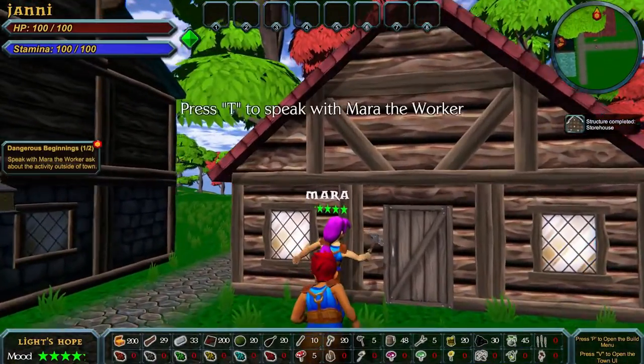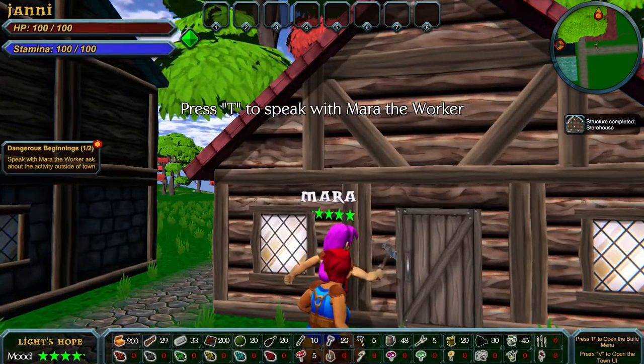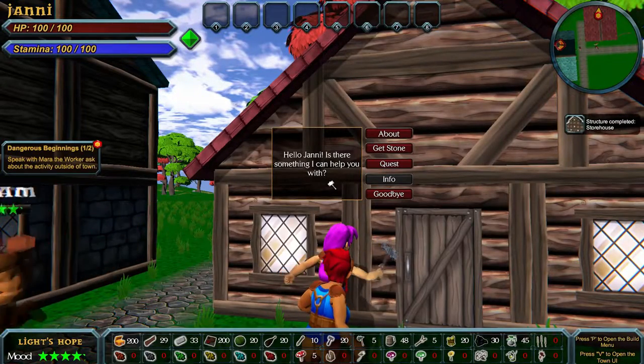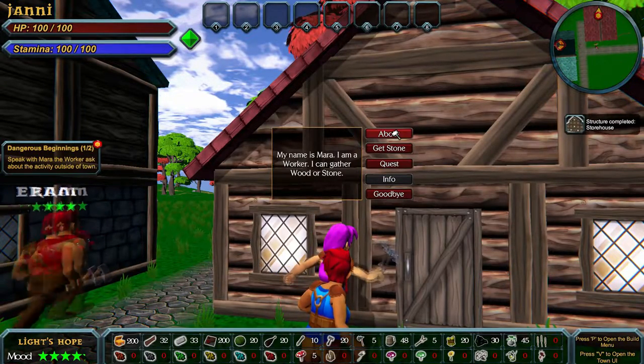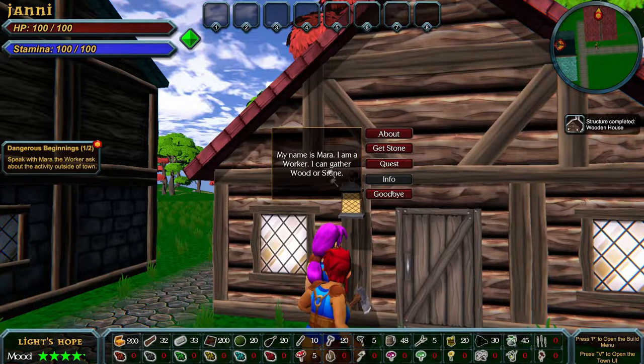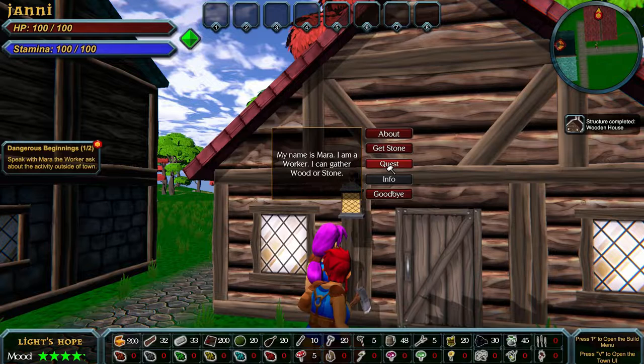Let's see who we need to talk to — Mara. She says: 'My name is Mara, I am a worker, I can gather wood or stone.' She's the one who can craft stuff, but for now I just want her to get some wood. Then there's a quest — Aram says he saw some goblins to the east, and they didn't look friendly.